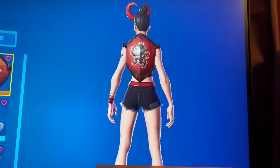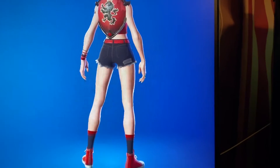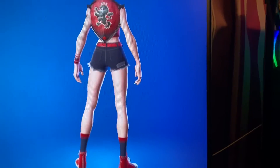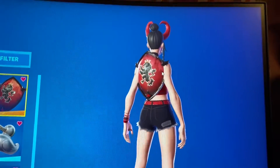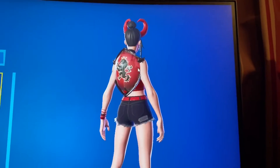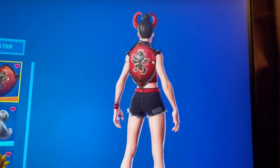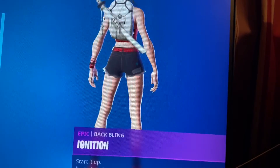Next we got the Red Shield, which was introduced in Season Three for the Fort Knights set. It came with the Red Knight, which is a really cool skin. I just feel like it's a really sweaty back bling and not many people use it, so I guarantee you guys should start using this back bling with a lot of skins.